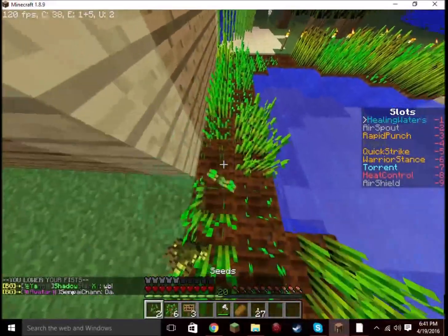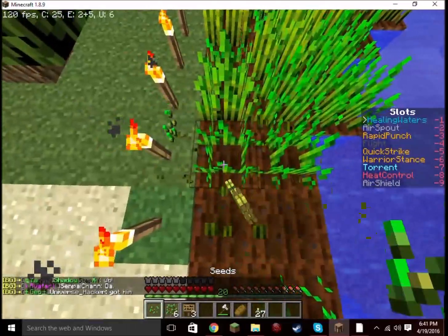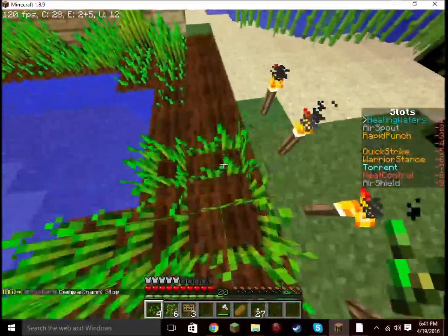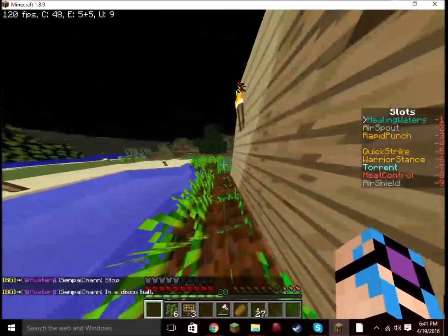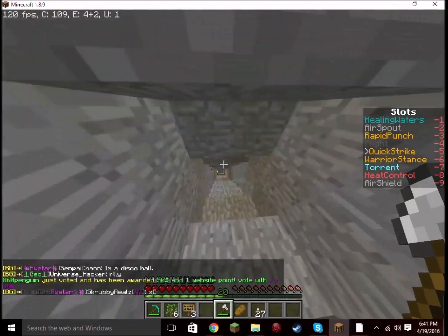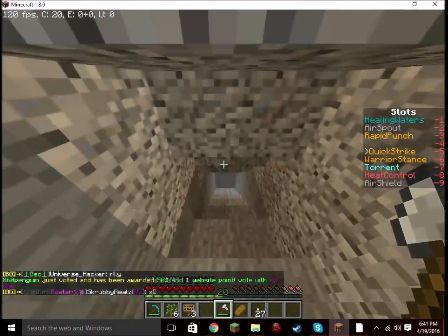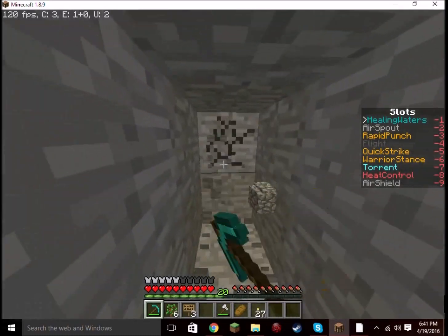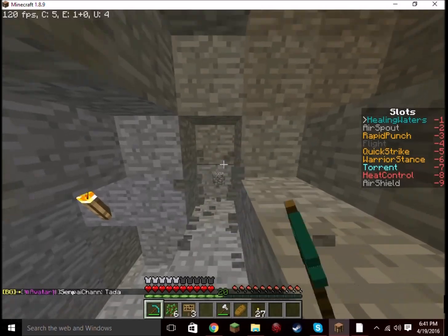Now let's check on this farm real quick yet again. It is growing a lot faster now — much much faster. Let's fill all of these in. Let's go back down to the mine. I was thinking I believe we are deep enough that we can start branching off from the mine. So let's start this — I'm thinking we can do it here and probably every other step.